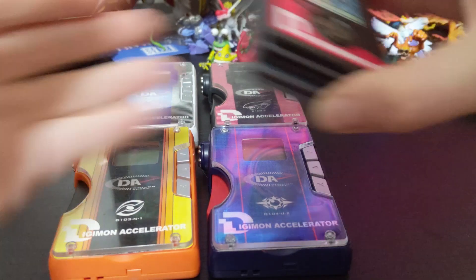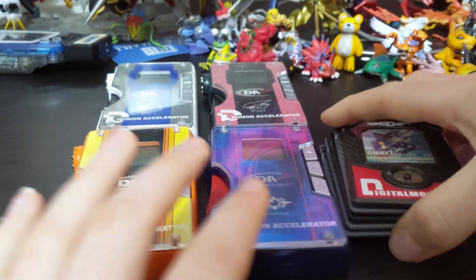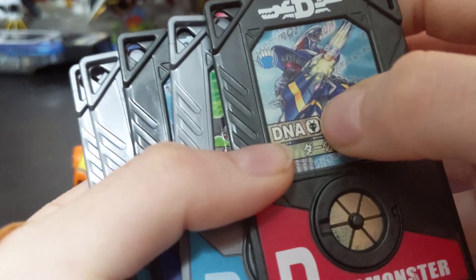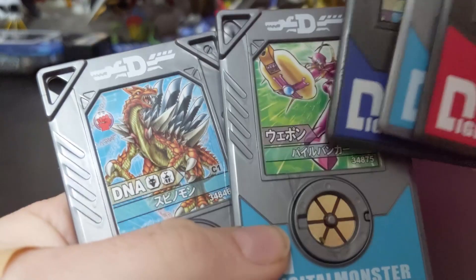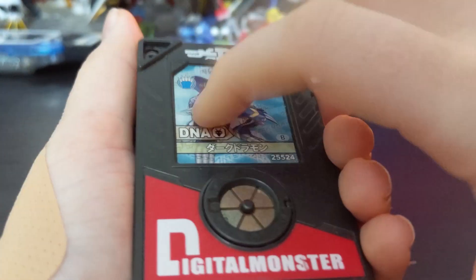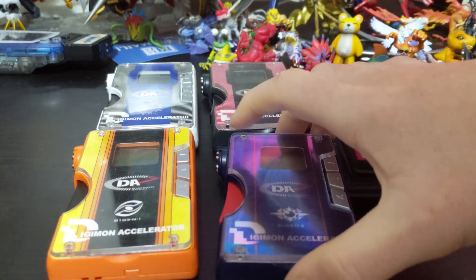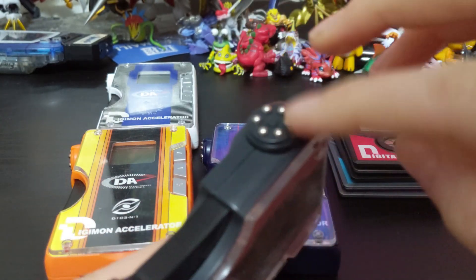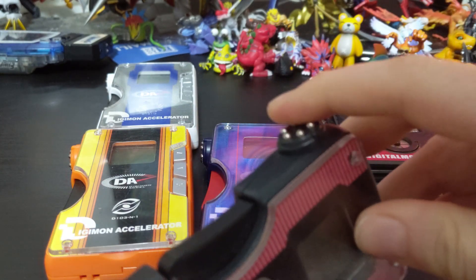The Accelerator was also released alongside these cards, and one would come packaged with each version. You may remember that in the IC and Burst video I mentioned the DNA scanning functionality - the Accelerator has the same sort of functionality. These cards serve the same purpose where you scan them and you'll either get some DNA to help trigger evolution, or a weapon, or maybe a random assortment of weapons or DNA depending on what card you use. You'll notice that you have some scanning prongs here, and these are different from your battling prongs.